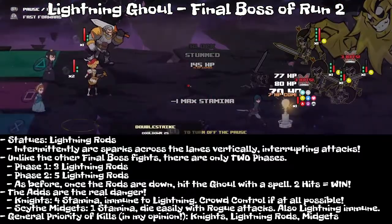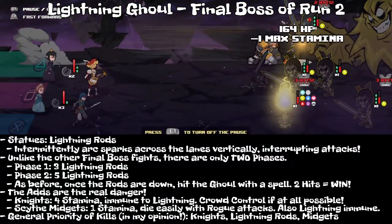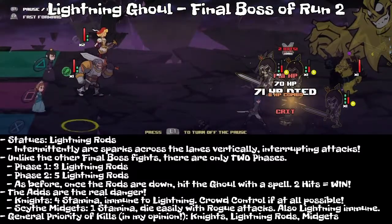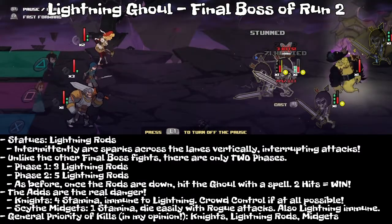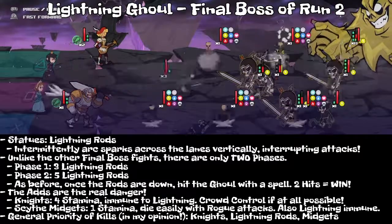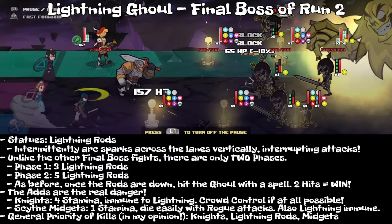The second form of add you'll see in this fight are these little midgets with scythes. They only have one stamina, and they're also lightning immune, but they only have about 50 hit points, so you can just have a rogue hit them once and they're going to drop dead instantly. They really aren't too bad, aside from the fact that they are very fast, so you have to keep an eye out for them.